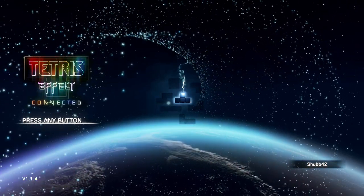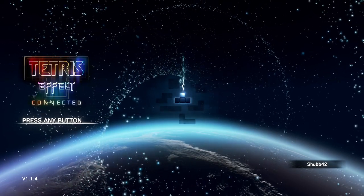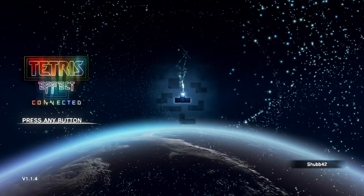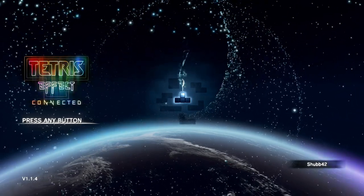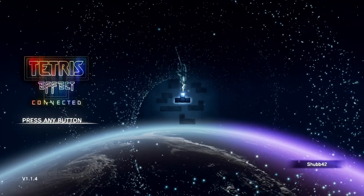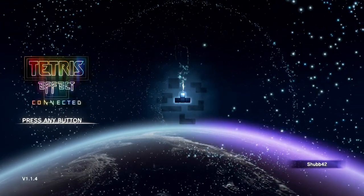In my last Tetris Effect video, I said that I might try to do multiplayer, and I was asking for help on that one screen. Let me show you. If I put in the Konami code... let me try that again. There we go. When I put it in, it pulls up this screen, and according to you guys who answered me, there is a secret code that I can put in. I just needed to have a keyboard. Let me pull up the video.